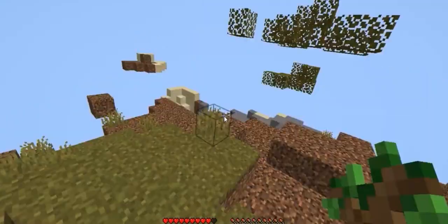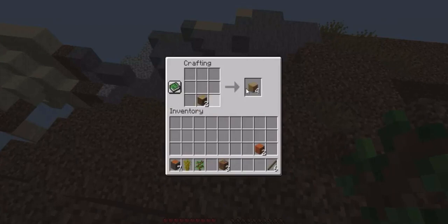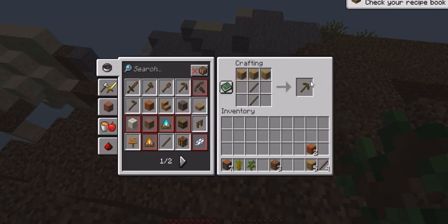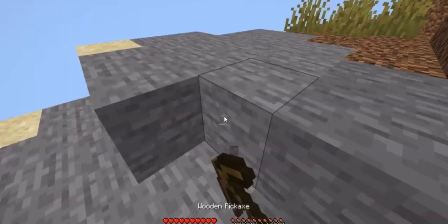We just got a lot of wood. Now I think we need to make some tools and then get cobblestone, make cobblestone tools. I did find some iron in that mountain on the other side, and also some coal, so we might as well get those.